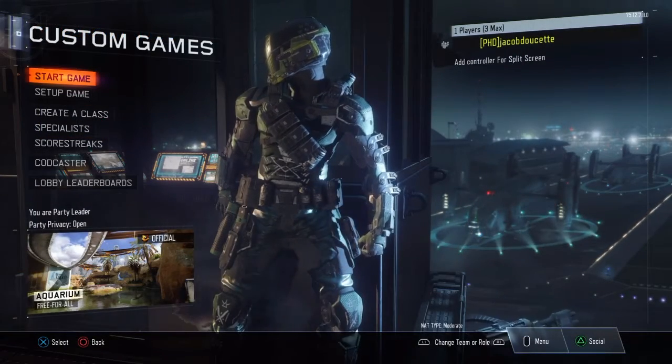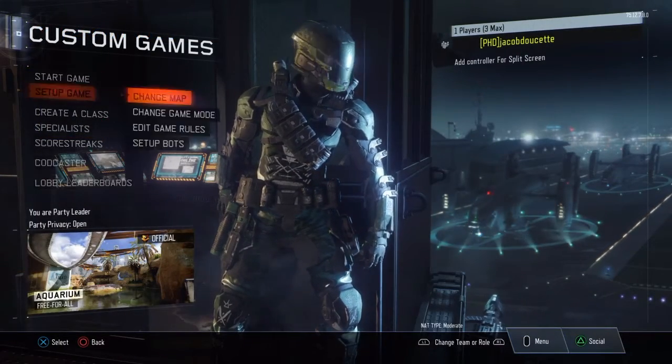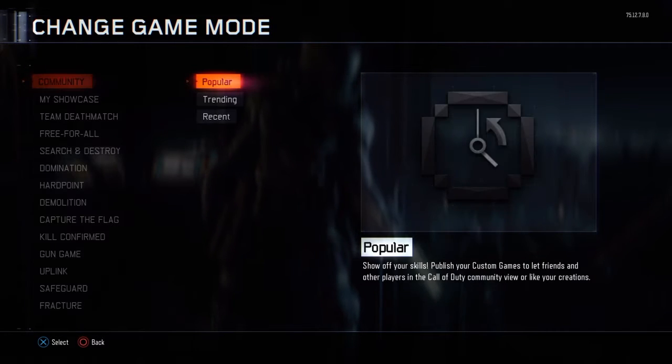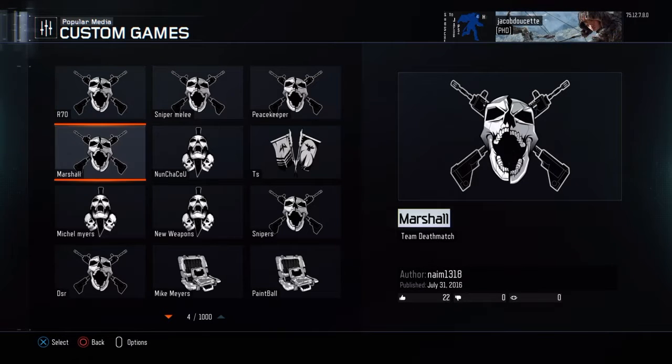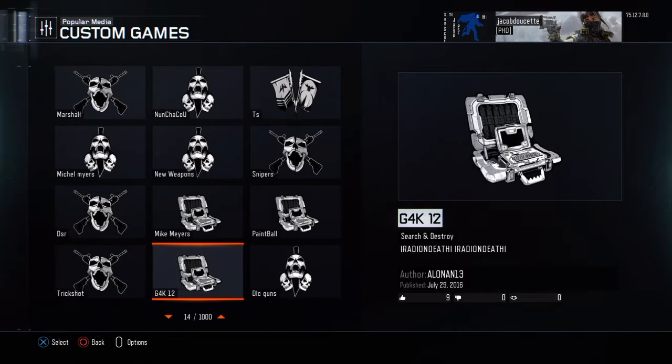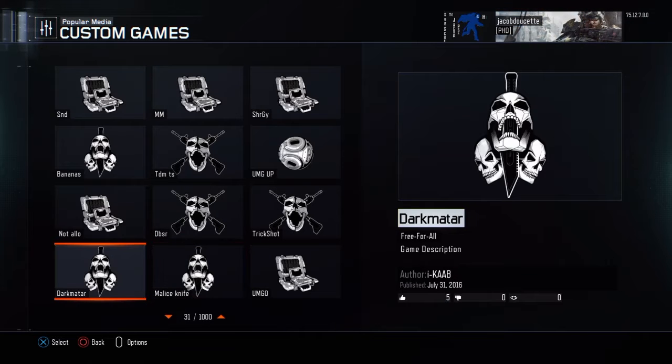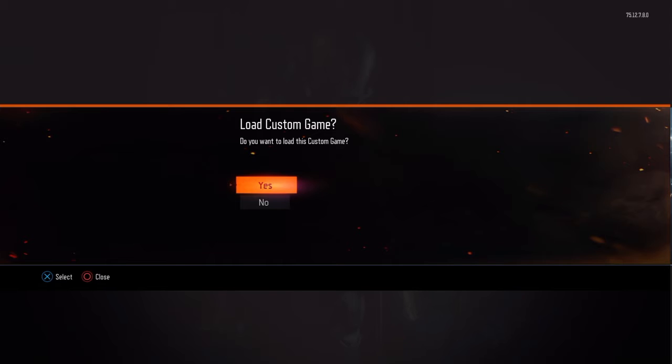For this glitch, you're gonna need to go in custom games. And you're gonna have to try to look for a game mode and community called Dark Matter. And you're gonna want to try to load it up.